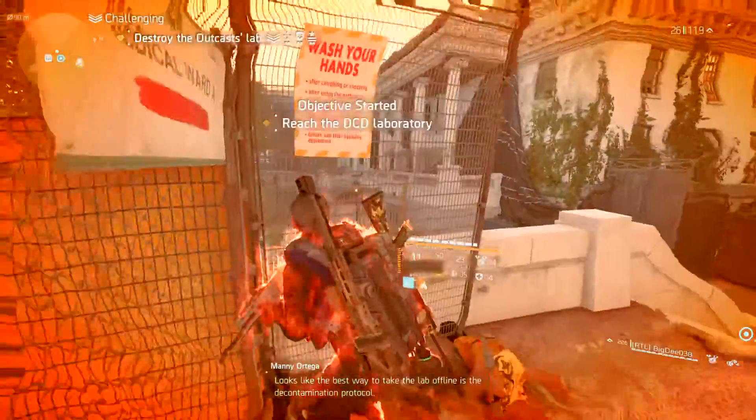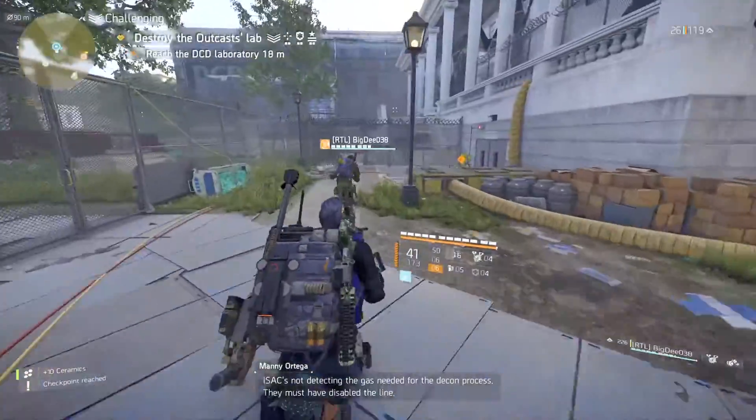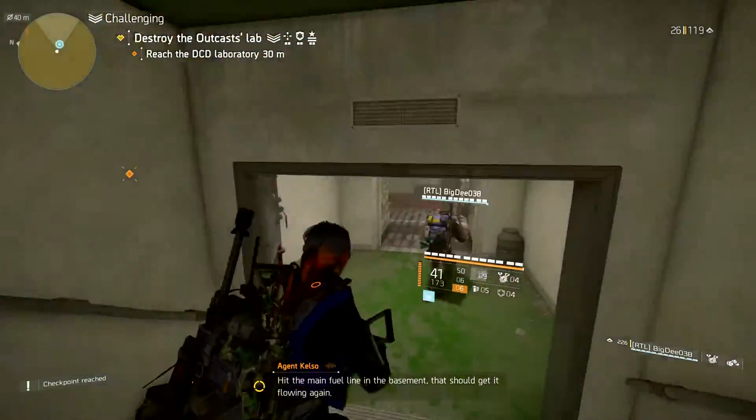Looks like the best way to take a lab offline is the decontamination protocol. Using that 45 ACP — everything gets sterilized. Isaac's not detecting the gas needed for the decontamination process. They must have disabled the lines. Set the main fuel line in the basement — that should get it flowing again.